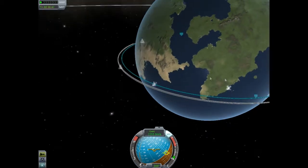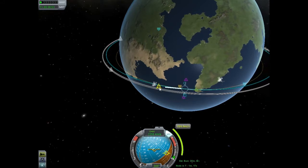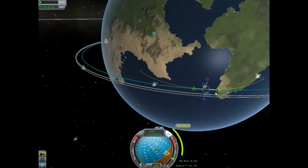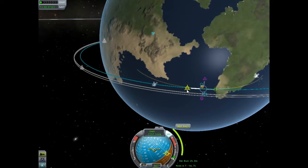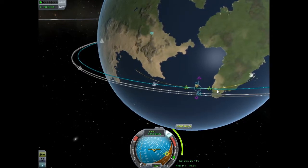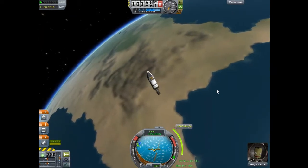In this one, I'm going to work on returning to Kerbal Space Center. Here I'm in orbit, and I rotate it around to be in a position to burn for a return. I'm going to set a node and bring it back, setting my trajectory to be off the coast of KSC, and do a minor correction there. That looks about good. Now I'm going to rotate around and get in a position to burn.